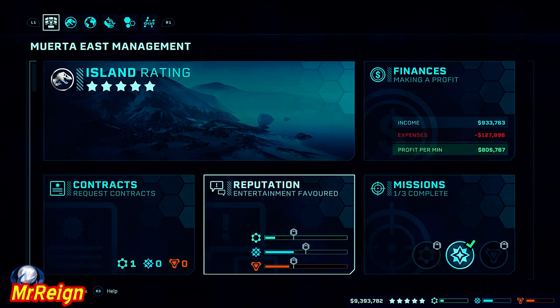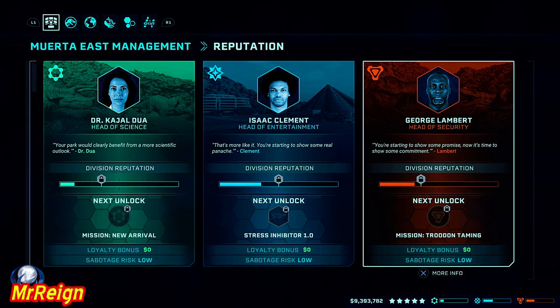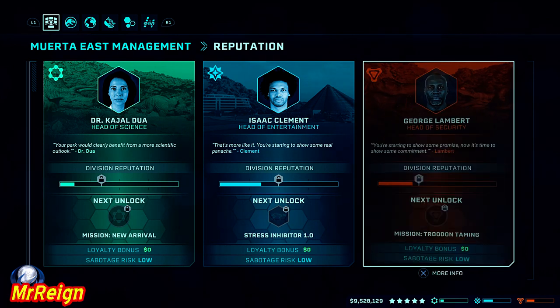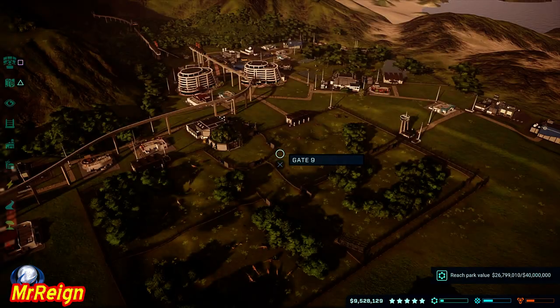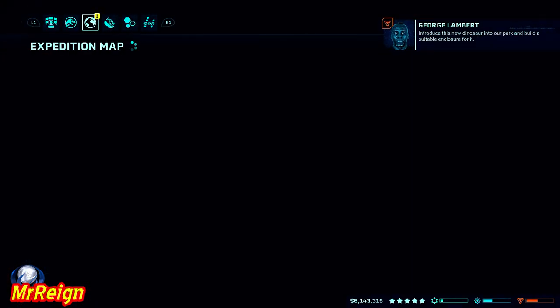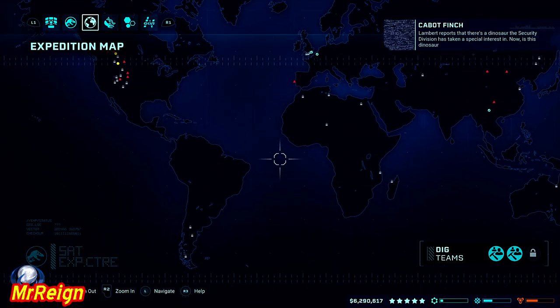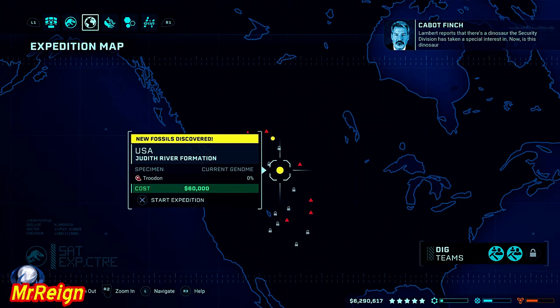To get this trophy, for starters you have to do the security mission on Muerta East, and this will unlock the Troodon — you can see the taming right there. The actual mission can take place anywhere but that's where you unlock it the first time. Introduce this new dinosaur into your park and build a suitable enclosure for it.